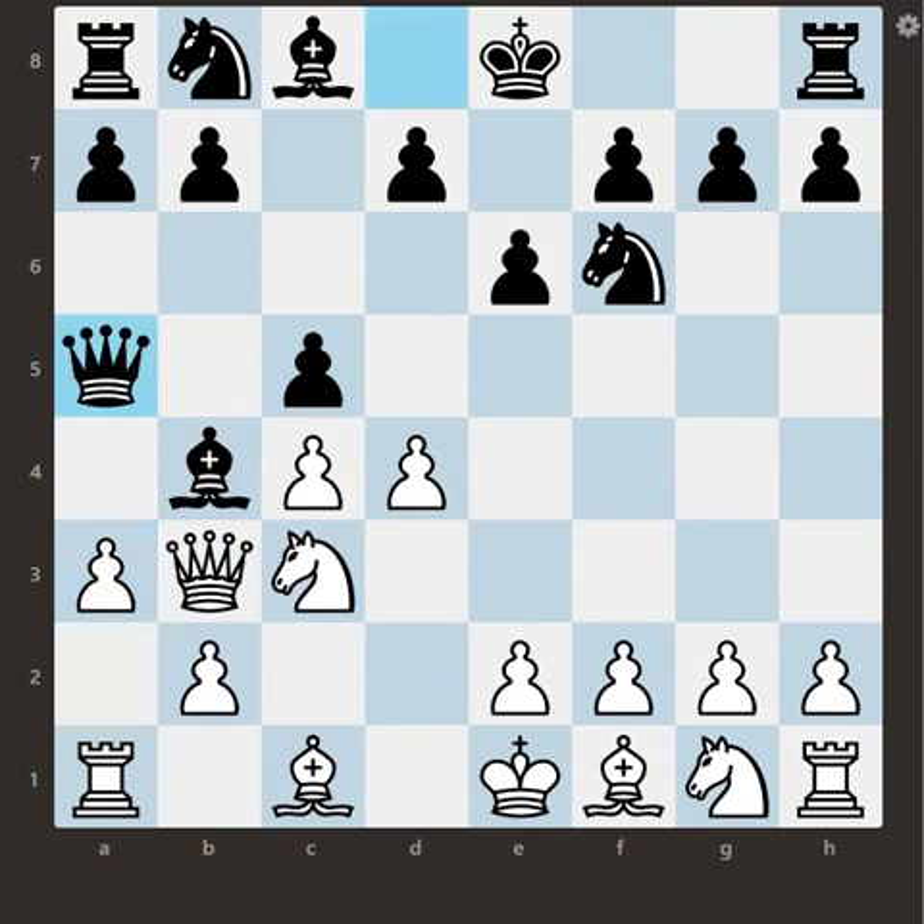A simple move from white to solve the problem is bishop d2, giving a defense and also if the bishop captures, bringing a counter-attack on the queen — and also preparing for another move we will see afterwards.